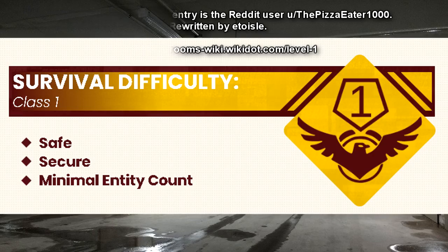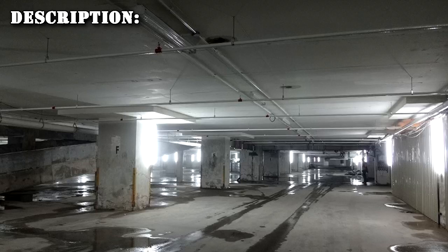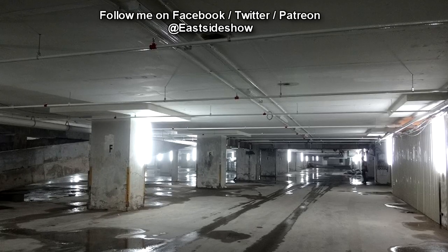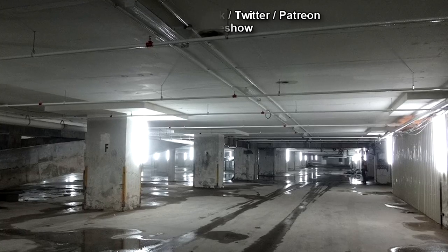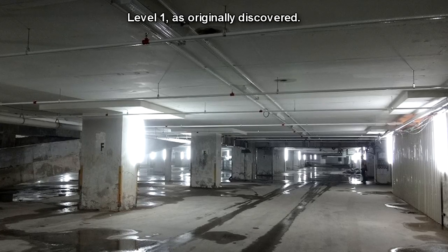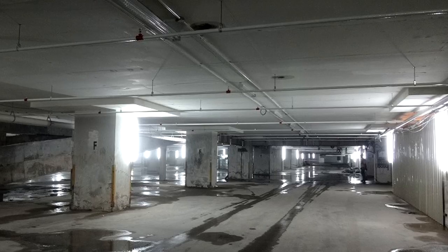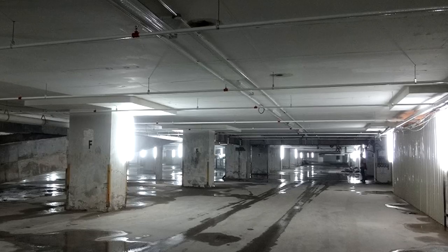Level 1 is the second level of the Backrooms. It is a large sprawling warehouse that features concrete floors and walls, exposed rebar, and a low-hanging fog with no discernible source. The fog often coalesces into condensation, forming puddles on the floor in inconsistent areas. Unlike Level 0, this level possesses a consistent supply of water and electricity, which allows indefinite habitation by wanderers, providing that appropriate precautions are taken.